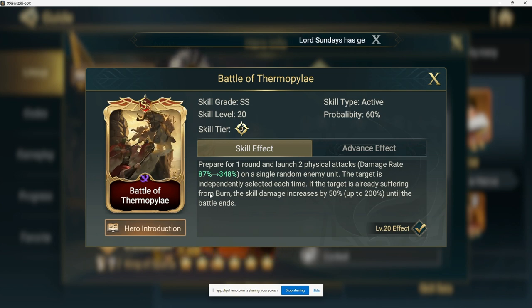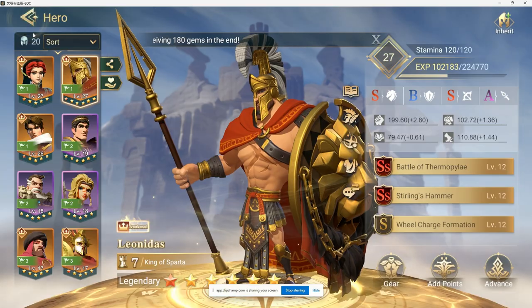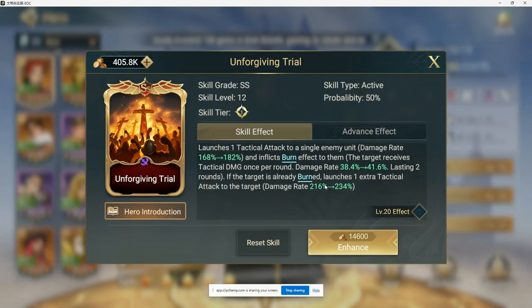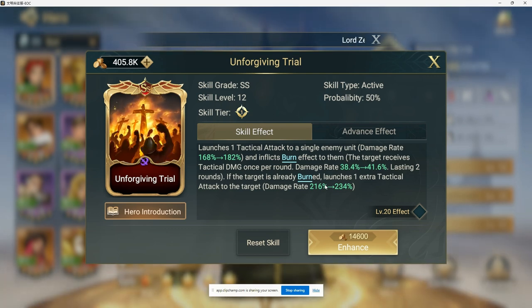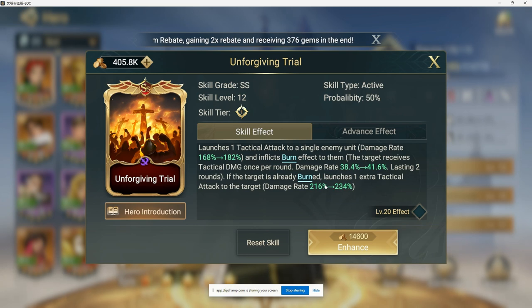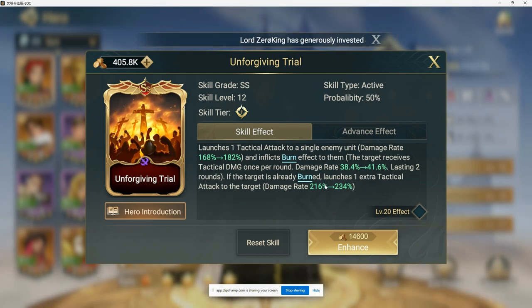We need to center our team's skills around this burn mechanic to apply as much burn as possible without wasting it. One commander the game itself suggests is Mary Tudor. She has a skill that launches a tactical attack on a single enemy unit and inflicts burn — not a chance-based proc, it guarantees the burn. If the target is already burned, she launches an additional attack on that target. Both requirements — setting burn and not wasting it — are fulfilled.